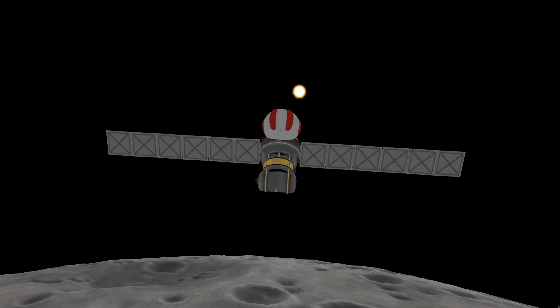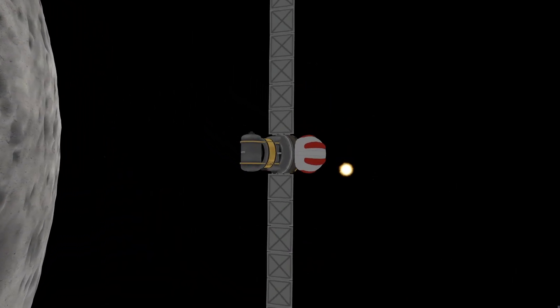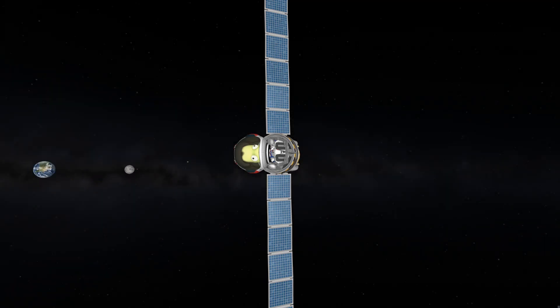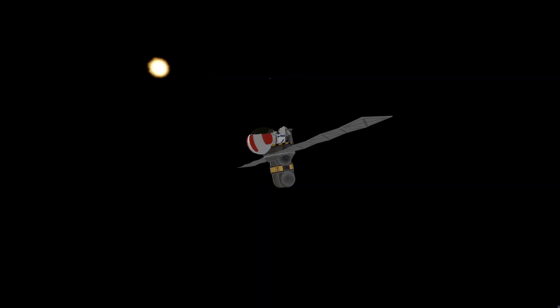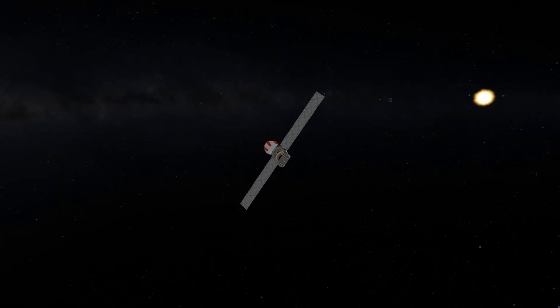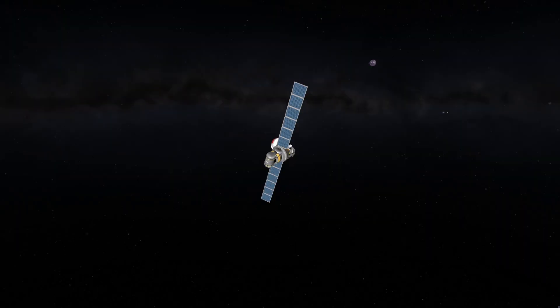The Mun assist has given us a transfer orbit to Eve. The end goal is to do a gravity assist off of Eve to get us to Moho. While gravity assists are the ultimate free lunch, how much you can do is limited by your relative velocity to the body. Right now our relative velocity to Eve isn't high enough, so this first assist off Eve will put us back toward Kerbin, where one assist off Kerbin will give us a second assist off Eve with enough relative velocity to reach Moho.